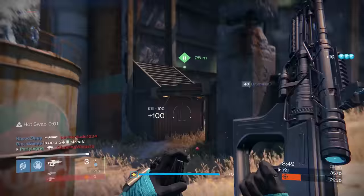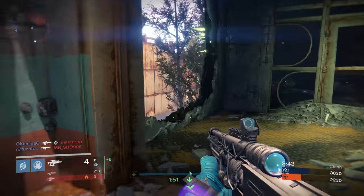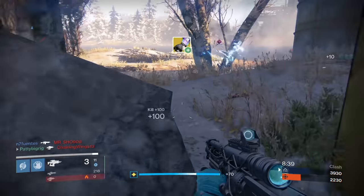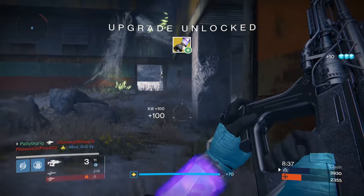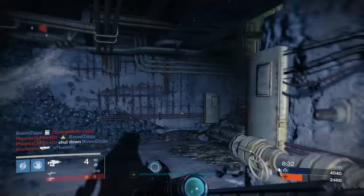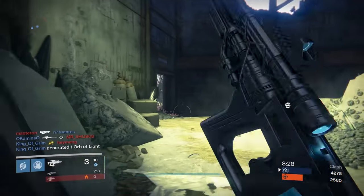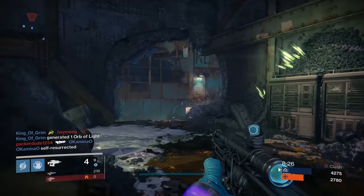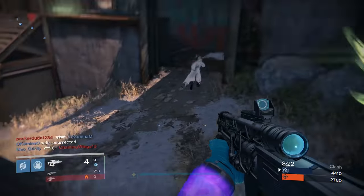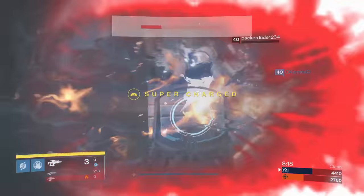The Fusion Rifle almost feels like the chess player's weapon — a weapon that you use your brain over your brawn. Because to effectively use the Fusion Rifle, you need to be one step ahead of everyone. If you see an engagement happening, or you flank the enemy team, you're going to be in a good spot to unleash carnage with your Fusion Rifle of choice. Getting one-shot KOs with the Fusion Rifle has to be one of the most satisfying things in the game. And getting a spree with one makes you feel like you've just won the entire match, because it does take a lot of skill to successfully use this weapon.